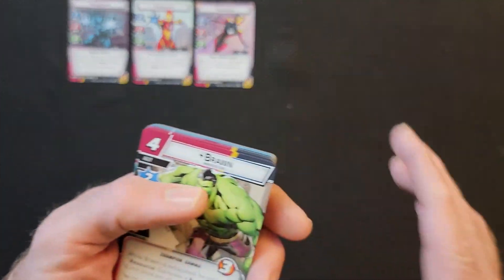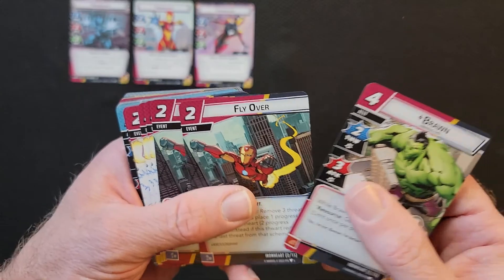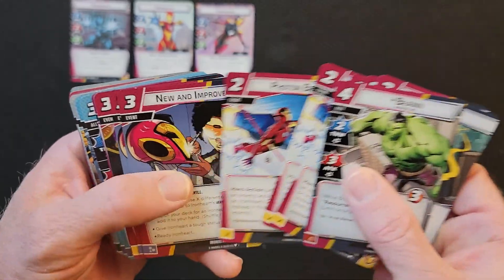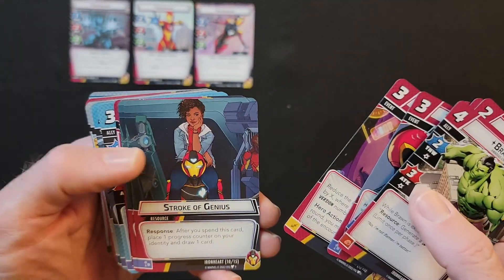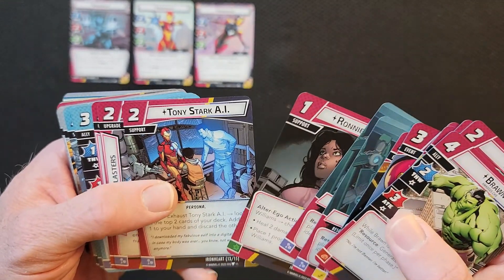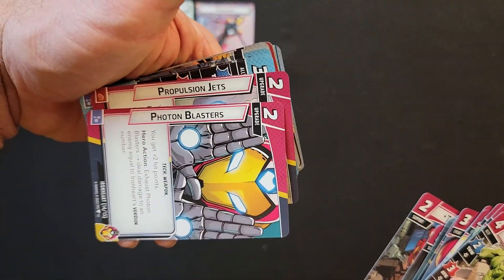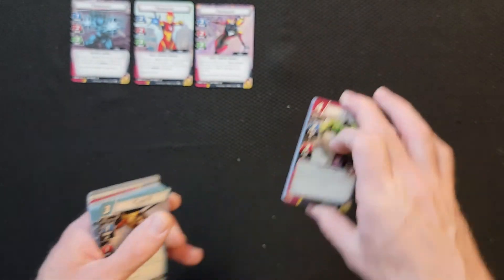Alright, let's see — here's Ironheart's deck. She has Brawn, Flyover, Photon Beam, New and Improved, Sector Scan, Stroke of Genius, Ronnie Williams — I wonder if that's her dad — Tony Stark AI, and Photon Blasters. Alright, there's her deck.